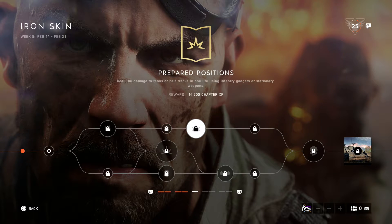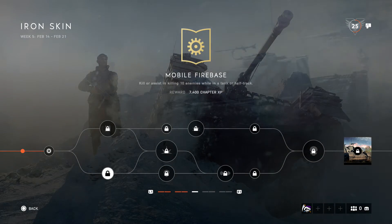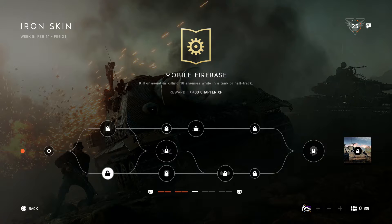Next we've got spot five enemy tanks — that's really easy. You could get it done in conquest. I can't think of the map name but play the map that's designed for tanks, the really open one that nobody likes, and you should get that done in one game. Pretty easy.